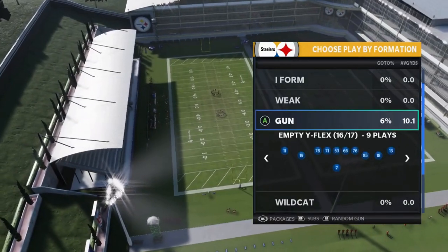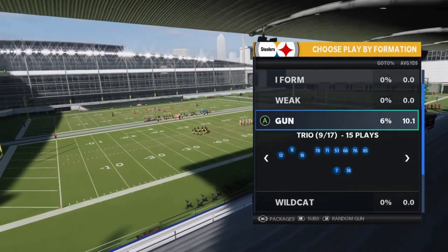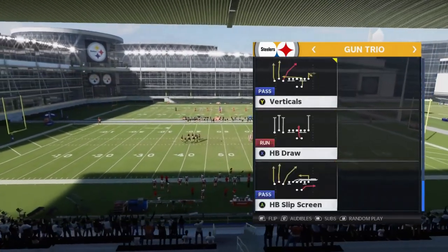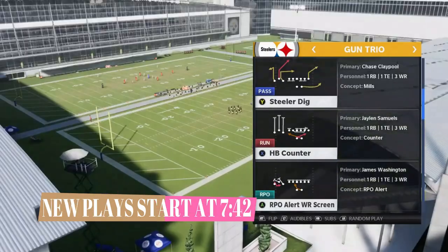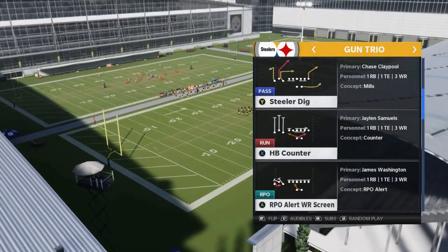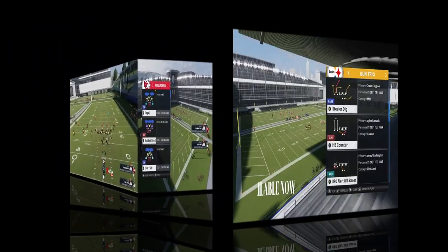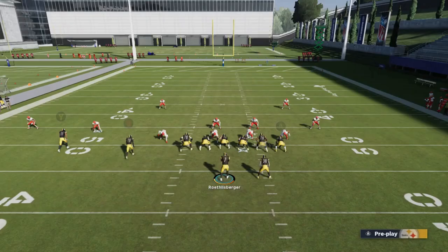I've already put out a video on some of these formations — I'll try to link it in the description. Today I'm going to be out of the Gun Trio formation. I could probably do a whole scheme out of this, but I'm really focusing on one particular play. This Steeler Dig play can home run just about every single defense in the game, and I'm going to show you how. Cover 2 is probably one of the easiest defenses this play beats.